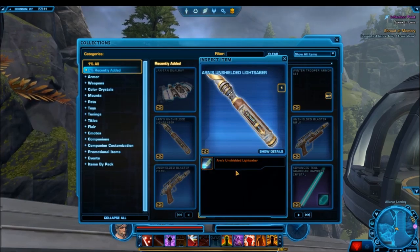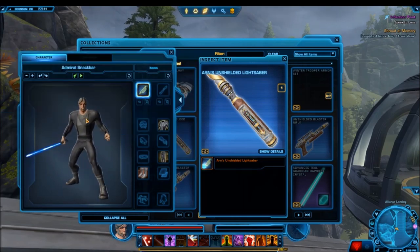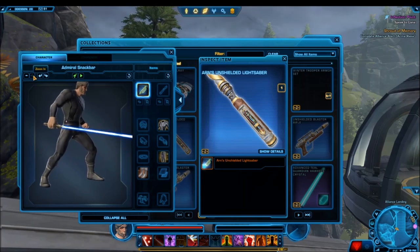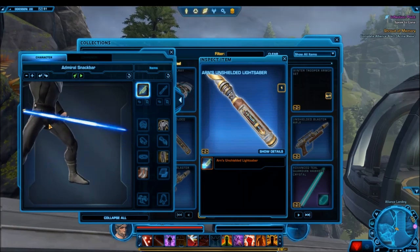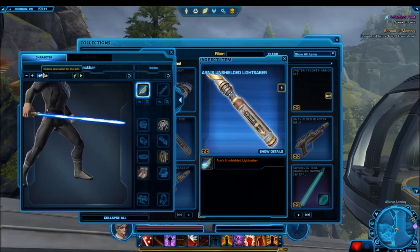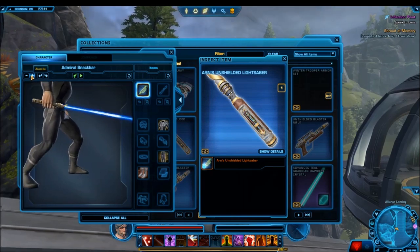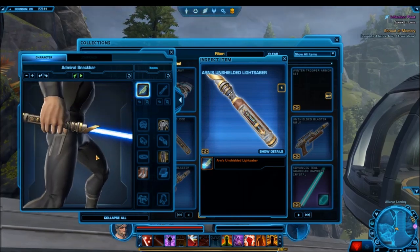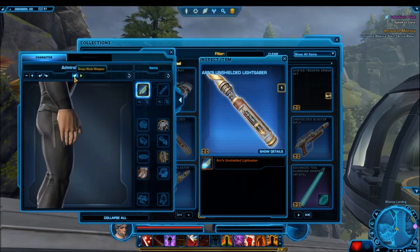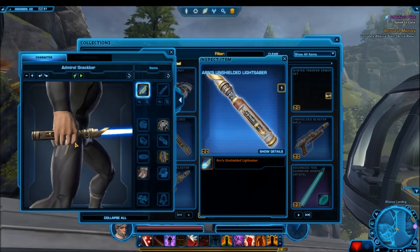We'll look at the two new lightsabers we're getting. The first one is the single bladed lightsaber, and this one is actually Arn's lightsaber. For those who don't know, Arn is a new character coming with the expansion — he is Tao Adair's apprentice — so this is the lightsaber he's going to be using. It's a really sweet looking lightsaber, and it is platinum rarity. The saber is unstable. It seems like Bioware — for all the new platinum lightsabers they've released recently — all seem to have the unstable effect, probably because they know the unstable effect is pretty popular and they want to make the platinum lightsabers stick out.